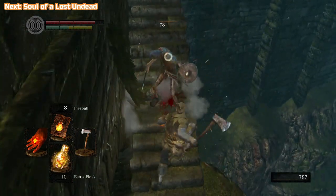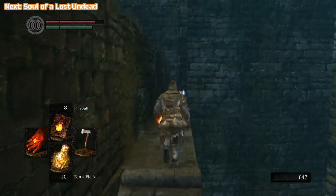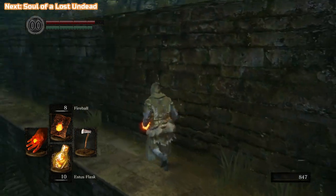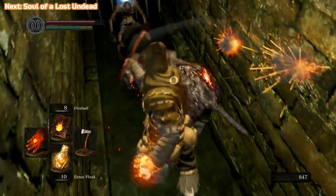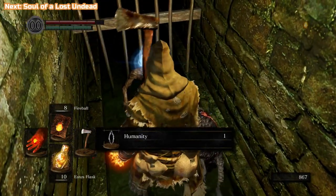Here's one of the wooden shield hollows — they are really quick and can jump really far as well, so beware of those. Jumping in this game is weird; it's connected to the Run button. You need to hold Circle or Run, and then when you get to the point where you want to jump, press Circle again. You won't get this Humanity — it's quite a rare drop from a rat, really.